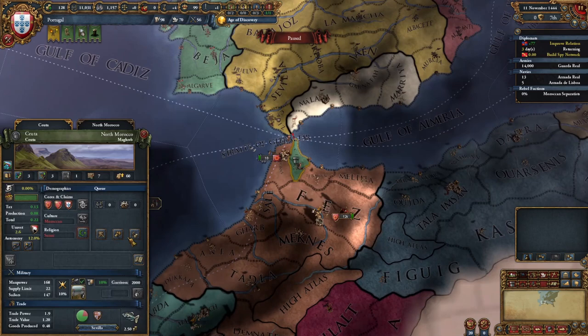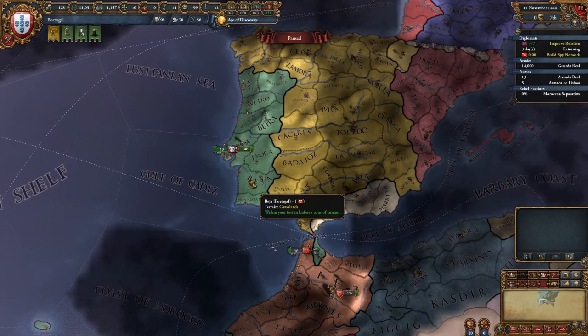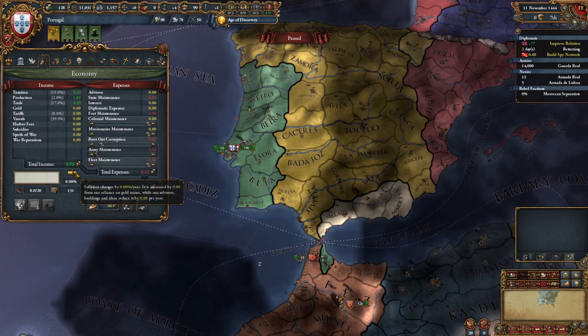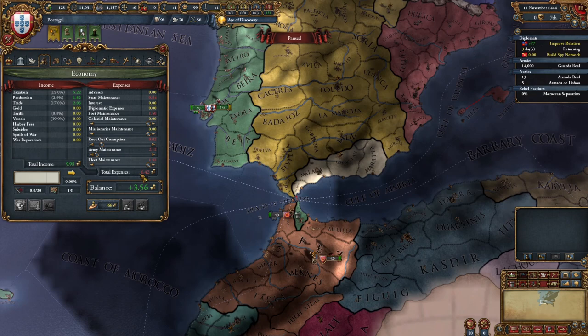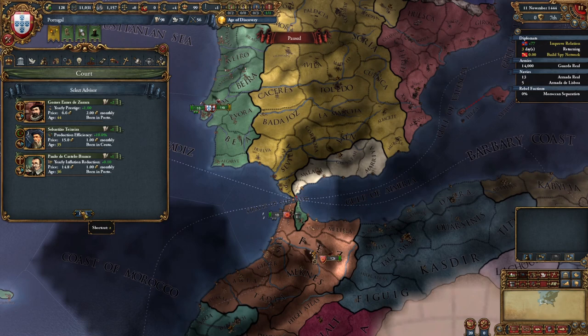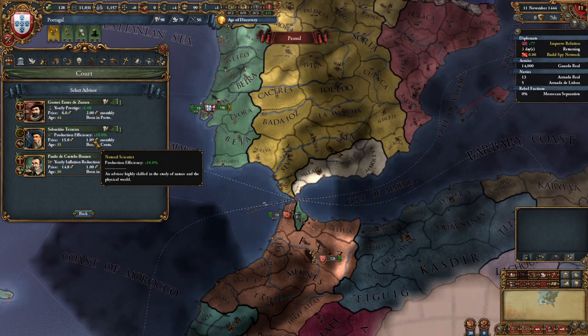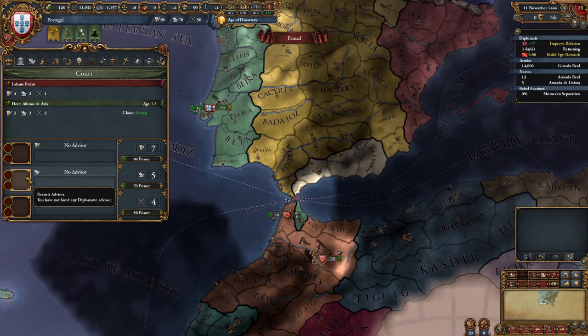Lisboa is pretty far away. I don't think there's any immediate threat of a Moroccan invasion, and Morocco would have to get through Ceuta first. So we leave Lisboa un-garrisoned — that saves us half a ducat, bringing us to one and a half ducats on fort maintenance. We'll leave Ceuta maintained since it's on the front with the enemy. We could also lower army maintenance, since we could get those guys back in order no problem. Now all of a sudden we're making tons of money — maybe we hire an advisor.